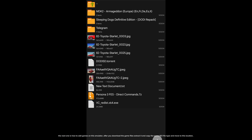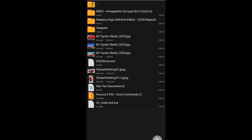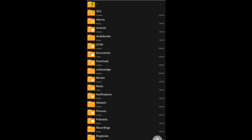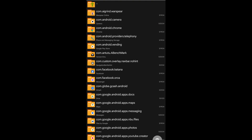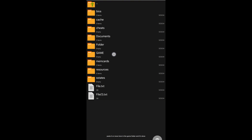The next step is how to add games on this emulator. After you download the game files, extract and copy the game ISO file, then move it to this location: go to Android, then Data, then search for the myPS2 folder. Paste or move the file into the game folder and it's done.